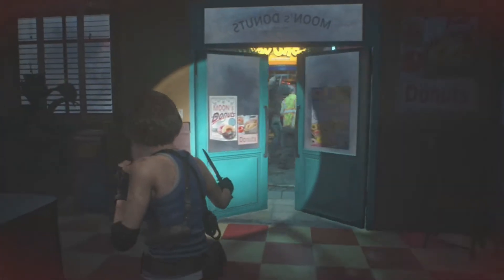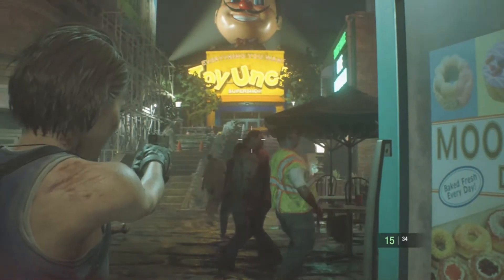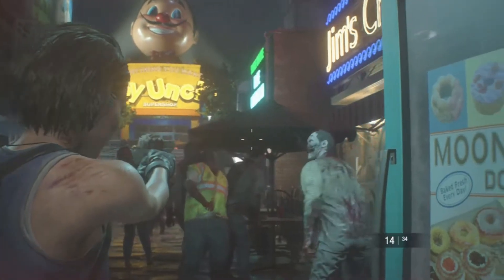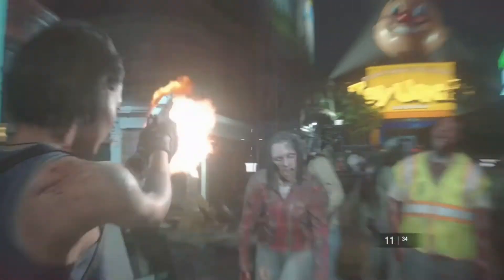I also forgot about the door trick with the zombies. There's a boundary where they can't come through, so they're just going to walk away and you've got your three headshots 24/7 at that point.